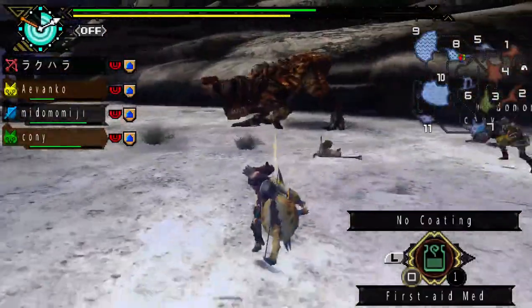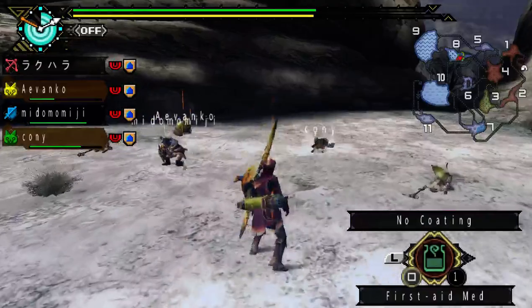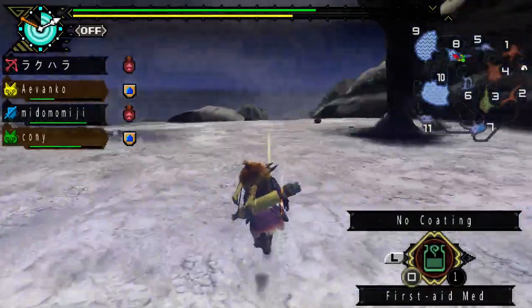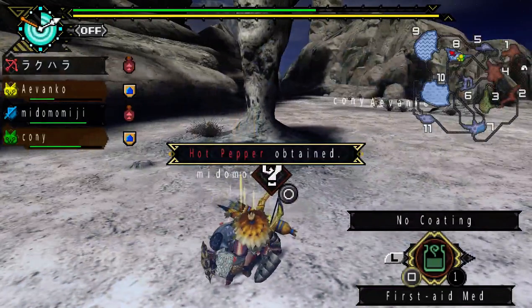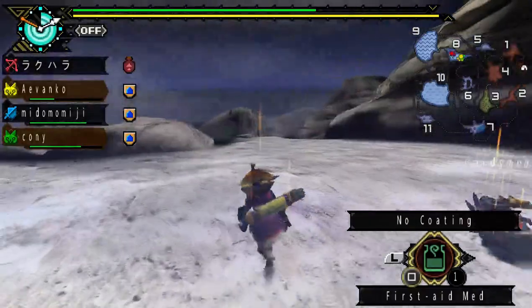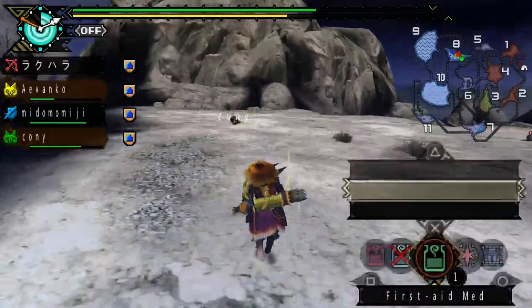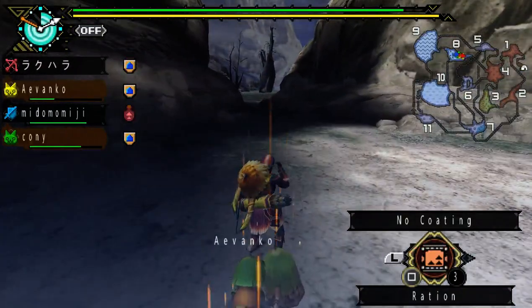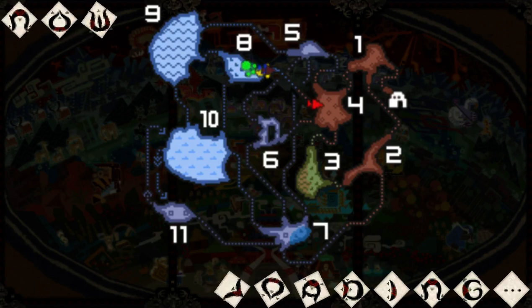He's running away — before we follow, I remember we can collect hot pepper from this plant over here. There we go — cactus flower. I got two hot peppers... actually I got one. You got one too — great. I got two cactus flowers now. Let's go — probably area four.